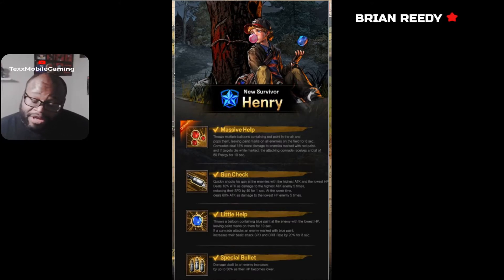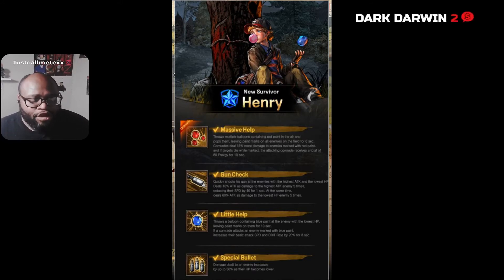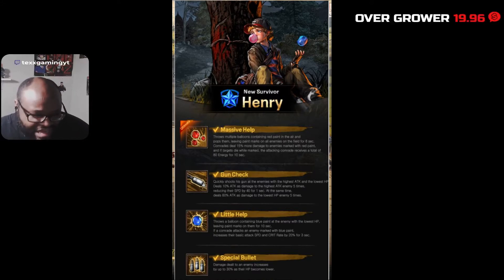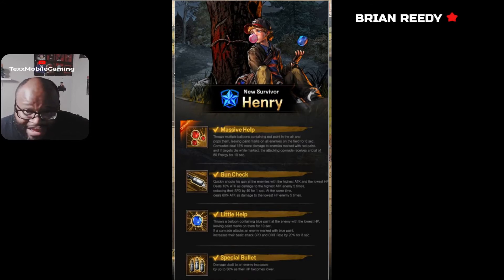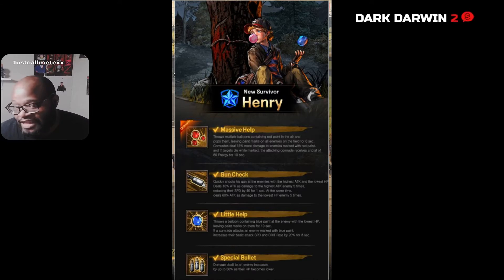Then we have Little Help — he throws a balloon containing blue paint at the enemy with the lowest HP, leaving paint markers on them for 10 seconds. If a comrade attacks the enemy marked with blue paint, it increases that comrade's basic speed and crit rate by 20% for three seconds. That's going to be pretty good, especially if you put Henry with Glenn.